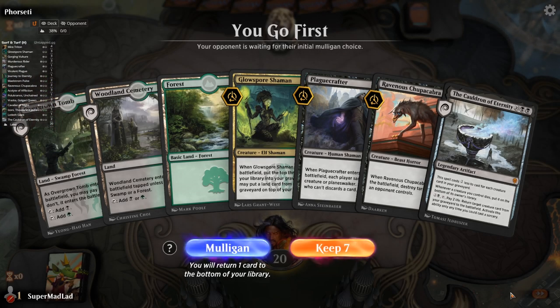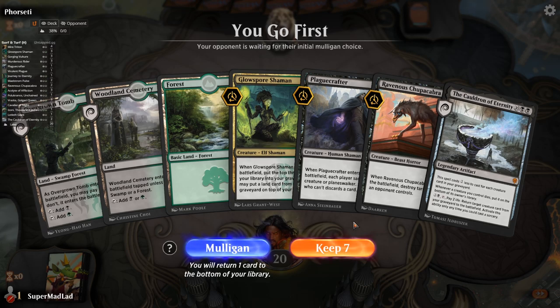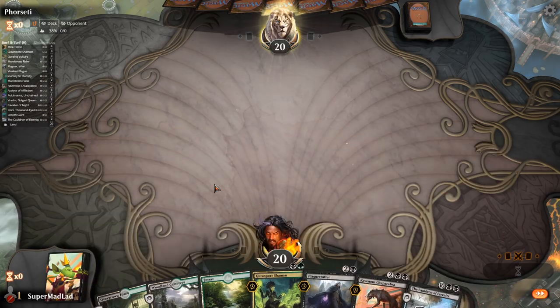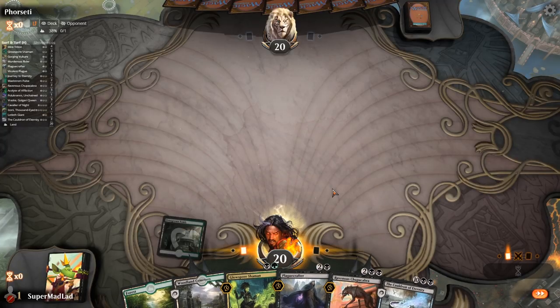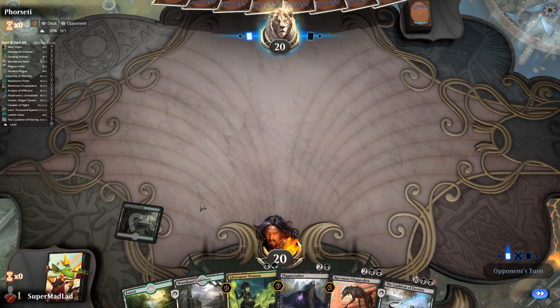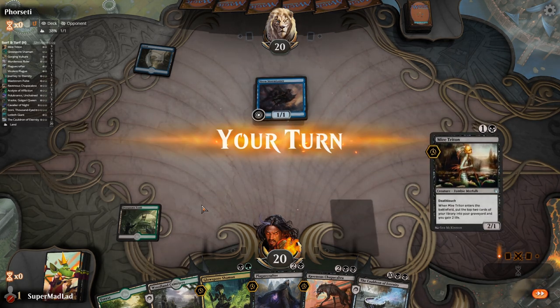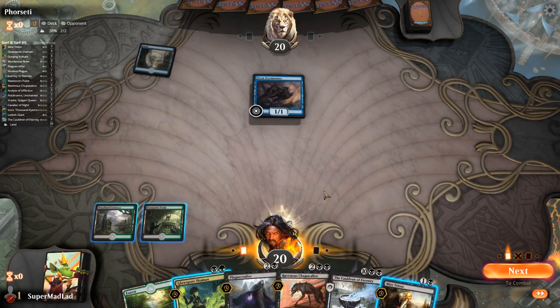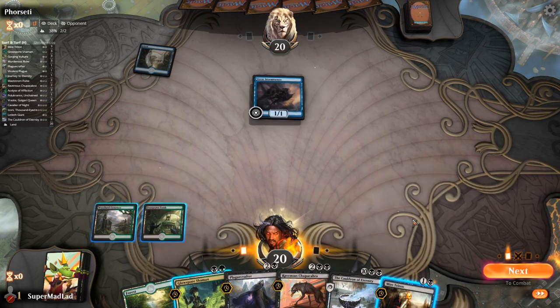We're in and this looks like a reasonable hand. We've got a little bit of self-mill to cheapen the Cauldron, we've got the Cauldron itself, and we've got some removal. Pretty happy with this hand. The mana base also looks pretty decent. It looks like we're up against Mono Blue Tempo — I really don't know why it's so popular these days.